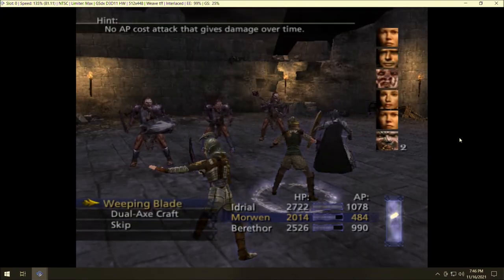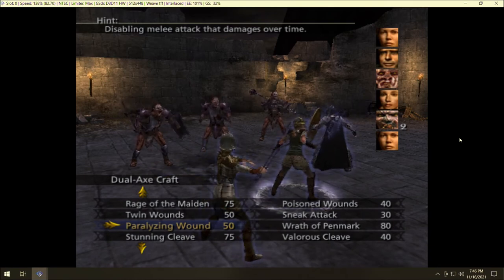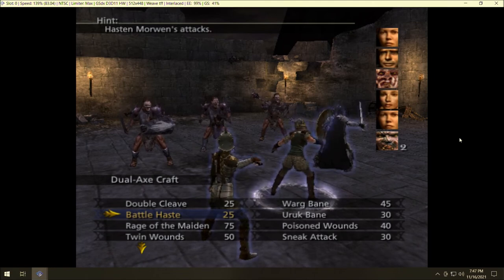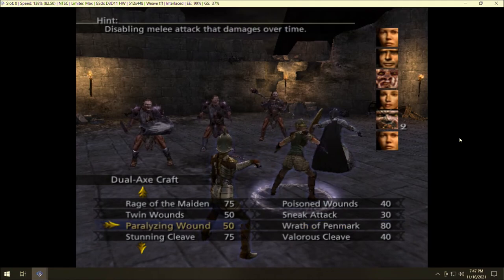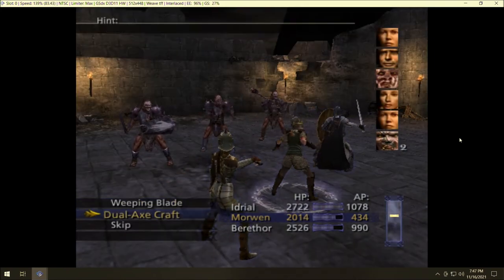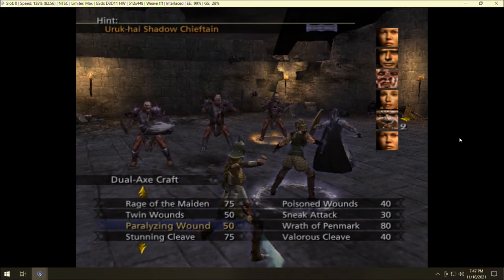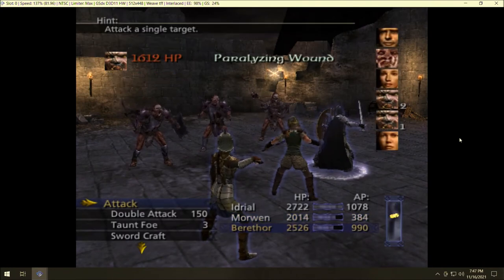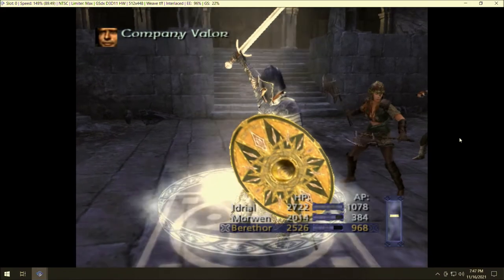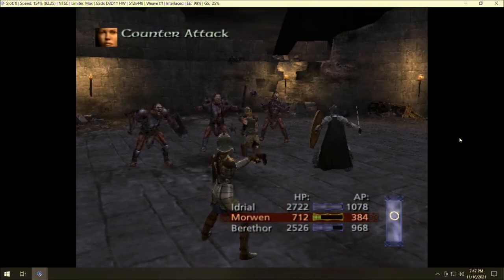You can't even use Thiefcraft after you've used Double Axecraft — that's a shame. Double Attack on her might actually be the worst version of that for anybody, because it's so limited. Let's try a Paralyzing Wound. I built heavily into Spirit, which is probably a bad idea if you want to use her melee skills. She really needs more Dexterity — you absolutely need to be landing everything, otherwise she's completely ineffective. I really shouldn't have focused so much on AP.